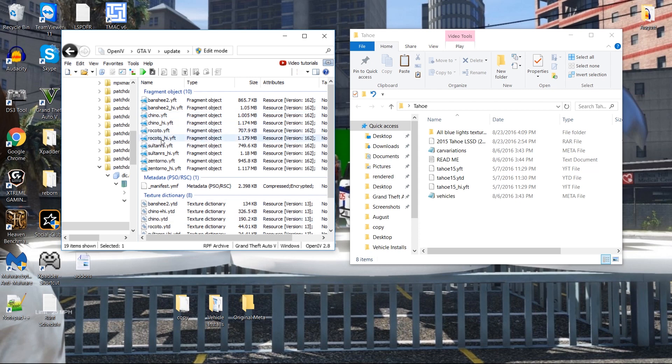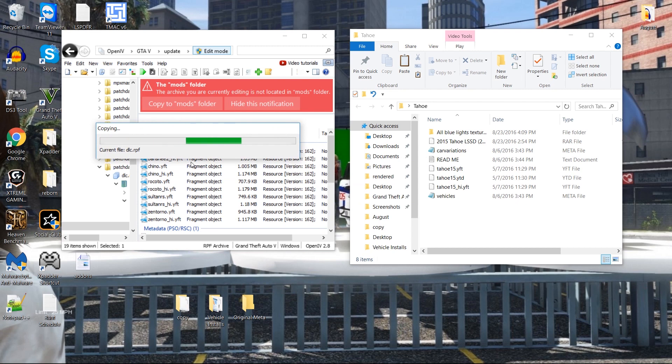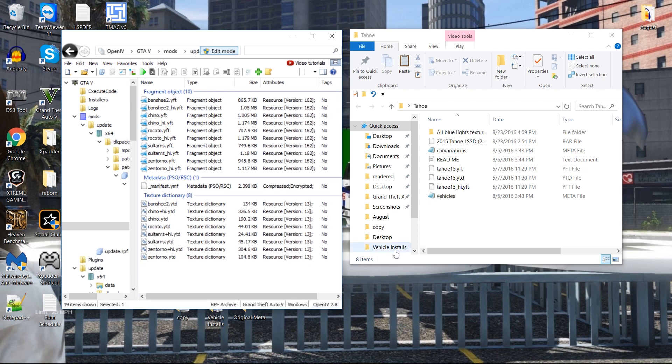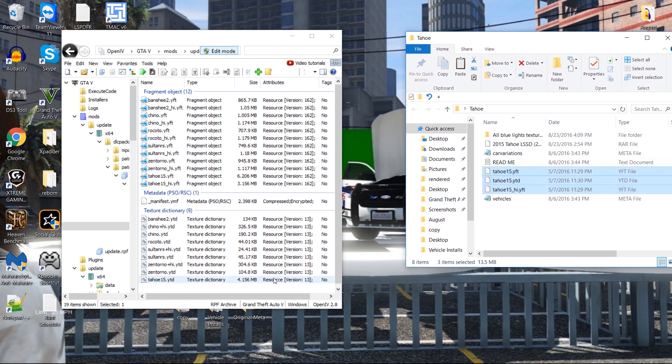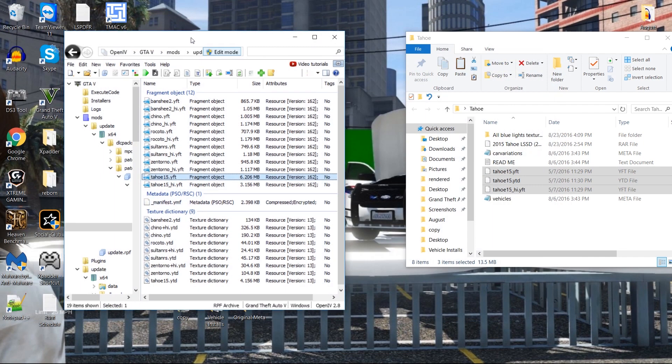We want to edit this so it goes into the mods folder — copy it. Now it shows we are in the mods folder, just like we want. Grab our Tahoe files right here, pull them over, and now they're in. Let's go ahead and take a look at the yft to see if the 3D model is indeed there — and it is. We're not going to zoom in because that takes forever.